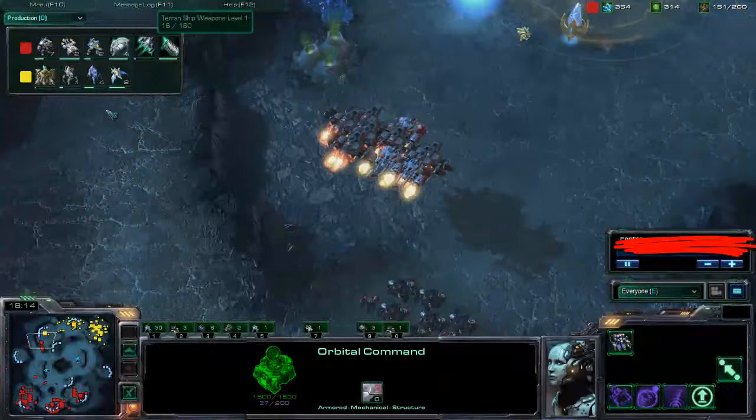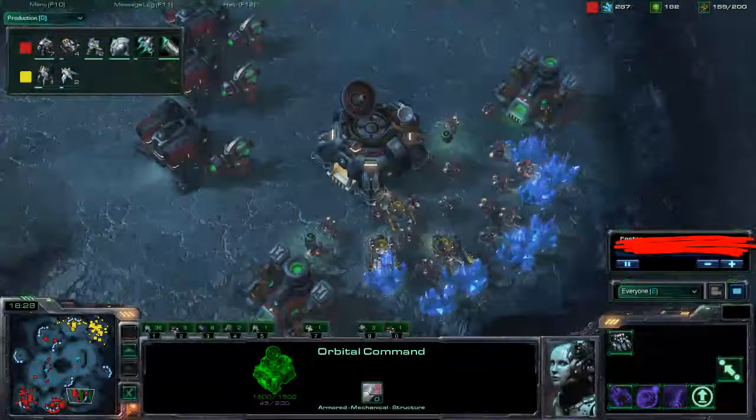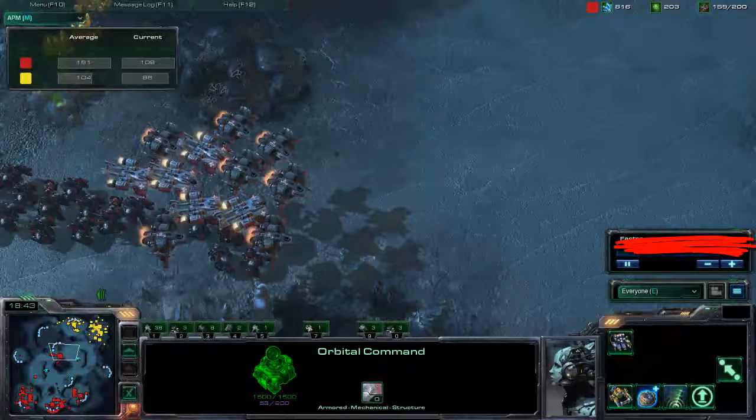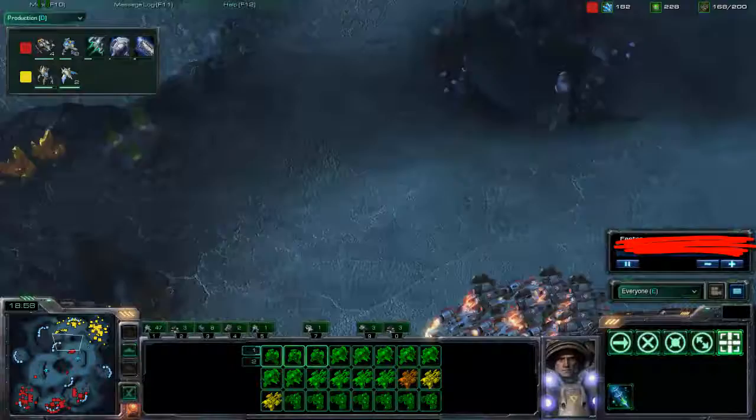Stalkers are coming out to deal with the Vikings. And this base is going to go down — huge disadvantage here since he's now stuck on two bases, and Moro has three bases up and mining. If you look at the APM, you'll see there's a huge disparity of 160 to 102. You can really tell that Moro is a pro player, definitely a top 200 North American, and he's earned it. Both players are running around each other, because it really depends on where they engage as to who will win.